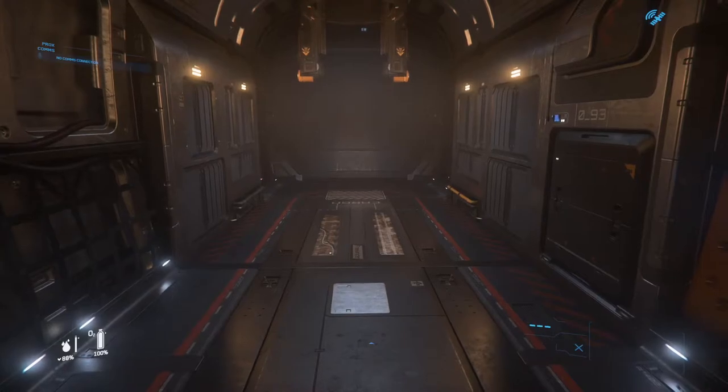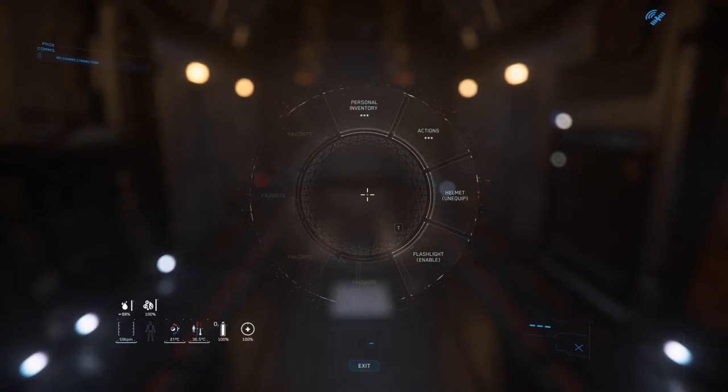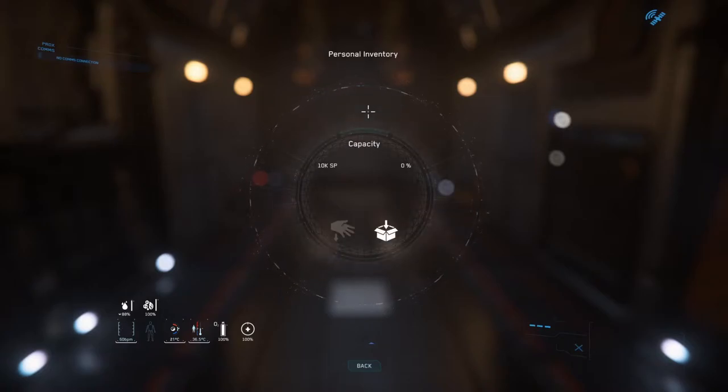Without further ado, let me show you what it looks like. You hold F and right-click, and it'll give you the interaction system. As you can see, I have access to my personal inventory here. I have some food and a bottle of water here as well.